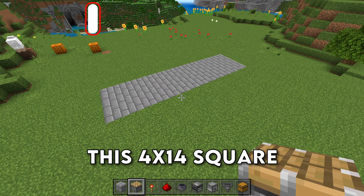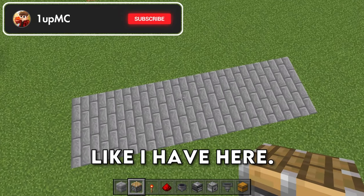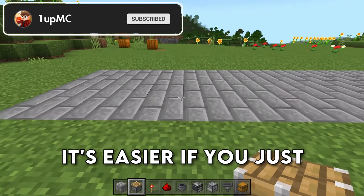The first thing you want to do is build this 4x14 square like I have here. This is going to be the majority of the farm, so it's easier if you just mark it out with blocks.